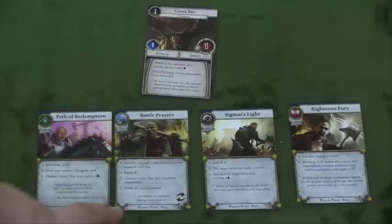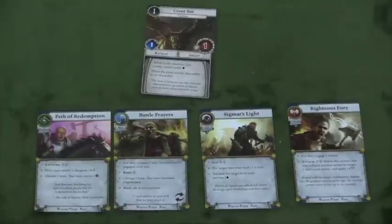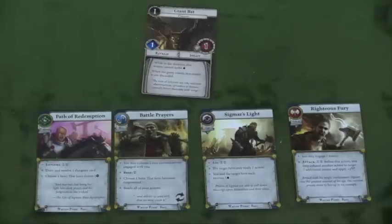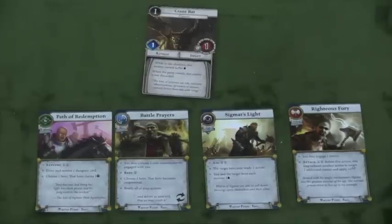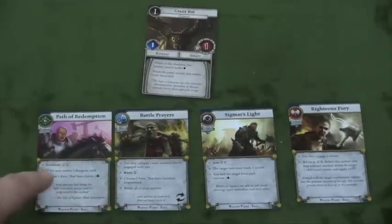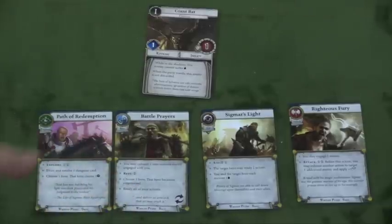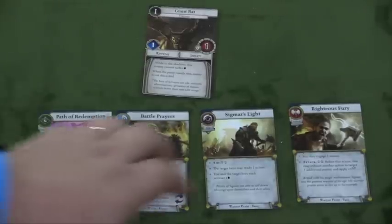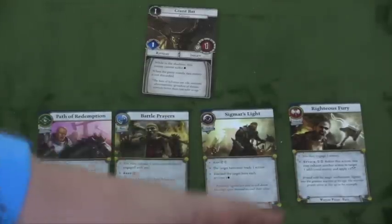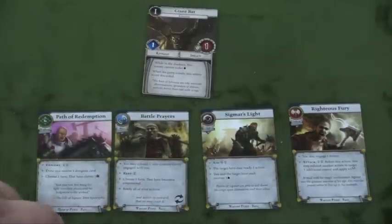Then we have the rest action. When you rest, for each success that you roll, you heal a hit point. You can also choose another hero — that hero becomes empowered, which gives benefits to the other person. Then you ready all your actions. Each character has the same four things: attack, aid, rest, and explore.